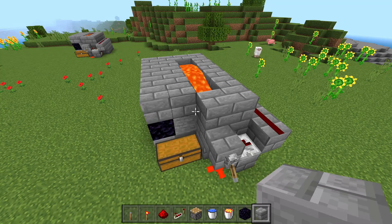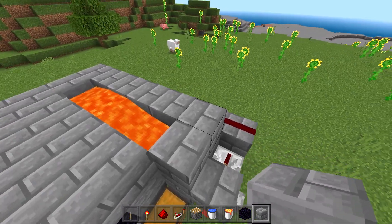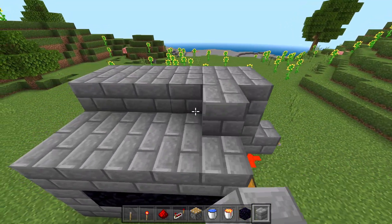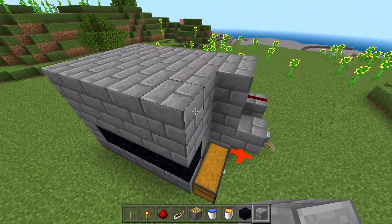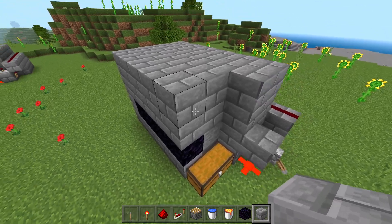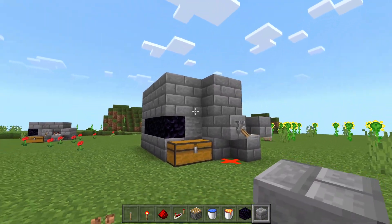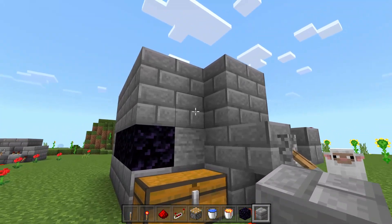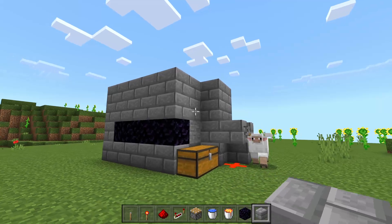Really quickly, before I show you how to use the farm — if you wanted to go ahead and throw a roof on top of this, that would probably be a good idea, just in case you get an elytra eventually and fly into the lava. That would obviously be bad, so adding a roof protects you. It does make it a little taller, but at the same time it does look a little cooler.